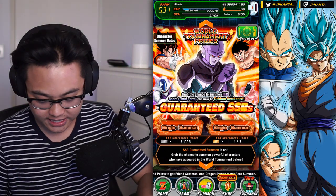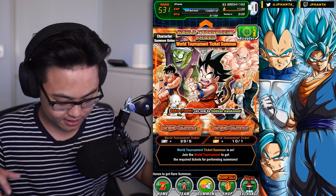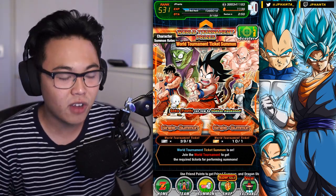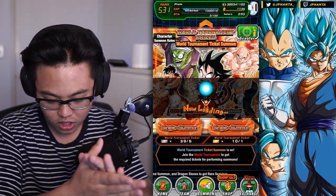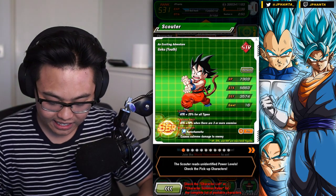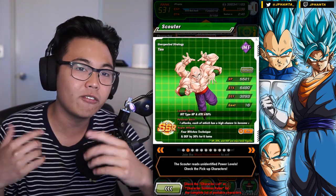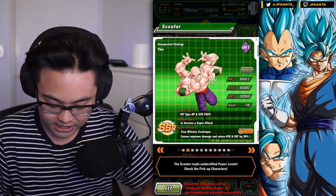In today's video, we're going to be summoning on the World Tournament GSSR banner, as well as the DB Saga banner. In total, we have four guaranteed SSR summons and about 17 single summons on the DB Saga banner, almost 18.